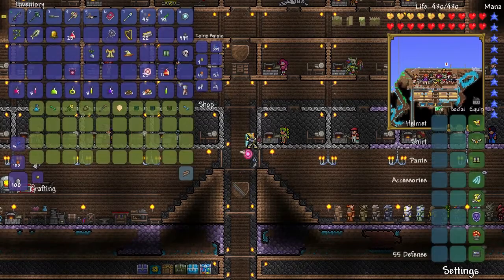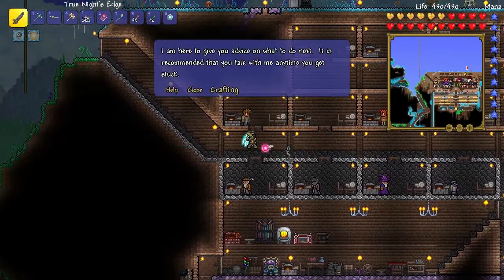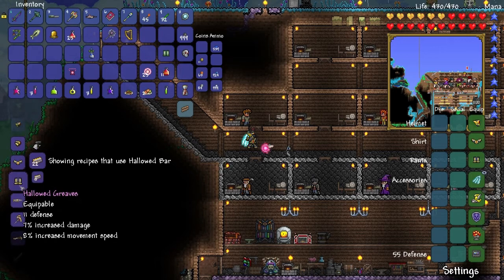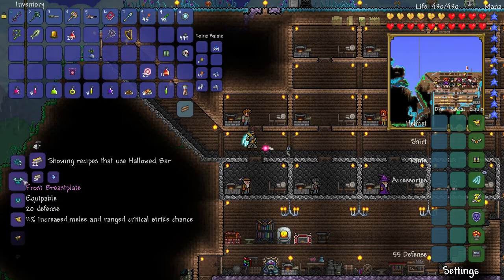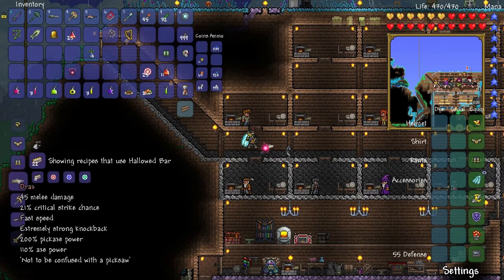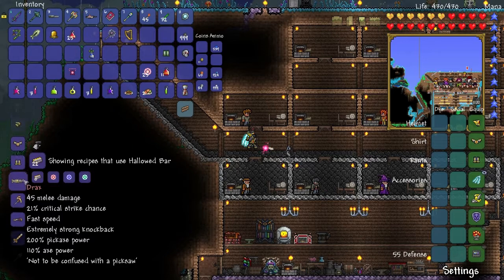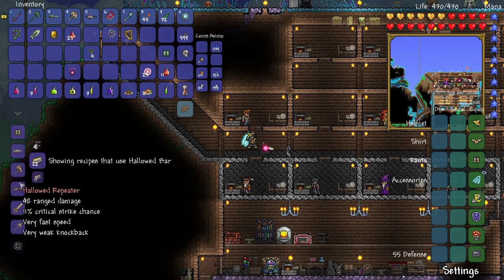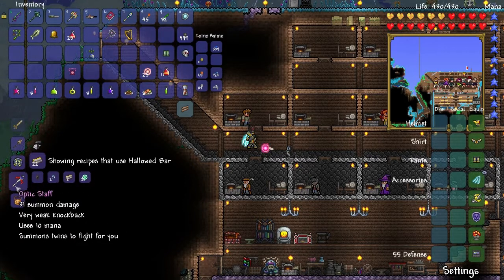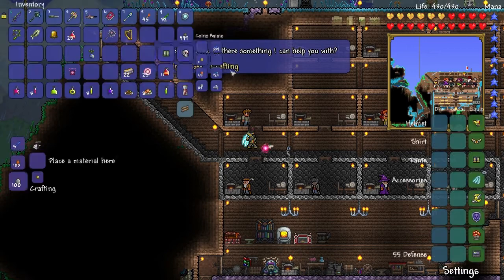Mr. Guide, what else can we make with these Hallowed Bars that might be useful? Frost Leggings do 13 defense while the Hallowed Leggings only do 11 — so Frost is better. I can craft Frost Armor. I have one Frost Core, so I might do that sometime if I find more Ice Golems. The Drax needs 18 Hallowed Bars. Oh — Pickaxe Axe! Yes, this is what I like. I want this — I shall go and make this. I've got all those souls.